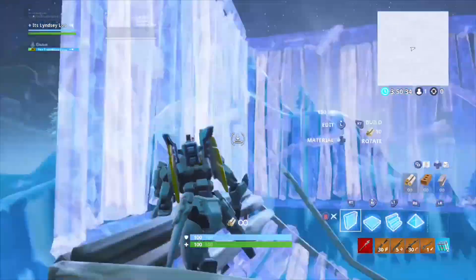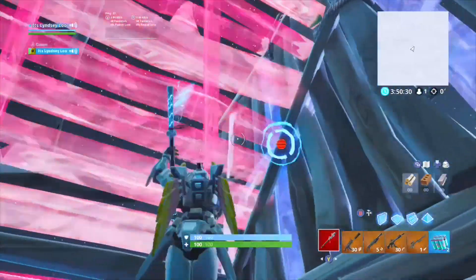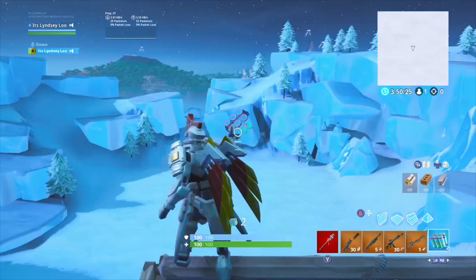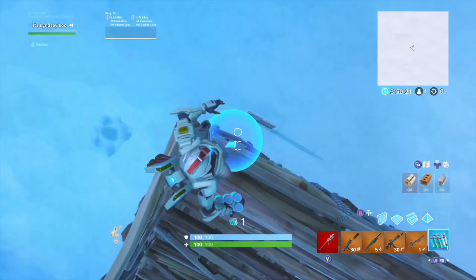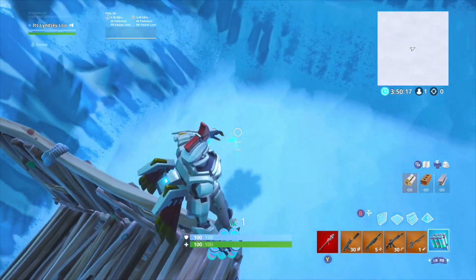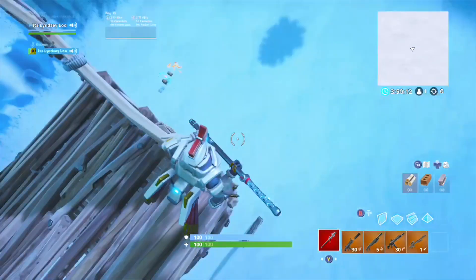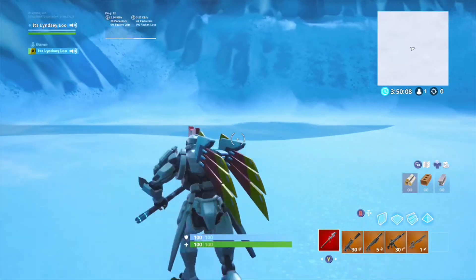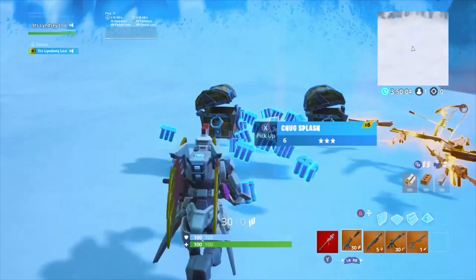I want to build up and see if I can throw it further while being higher. There doesn't seem to be any delay and it still goes the same distance no matter how high you are. So say your teammate was there - boom, you gave them 20 extra health and you can hop down or build down and try to revive them if you just got out of a build fight, which I think is super sick.